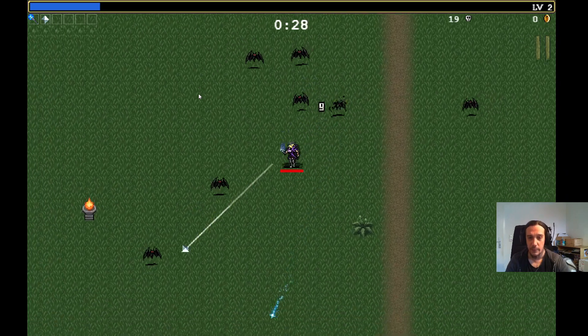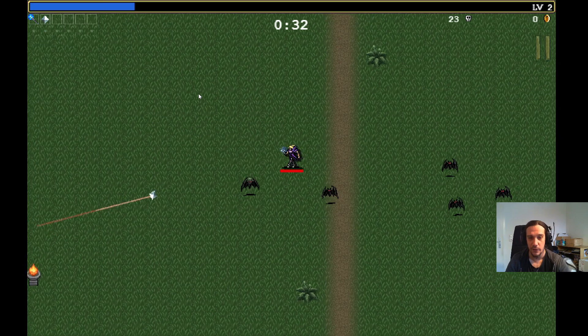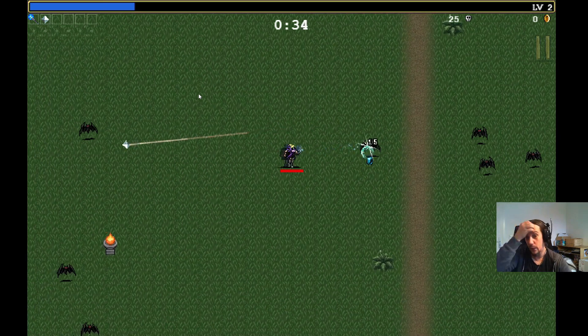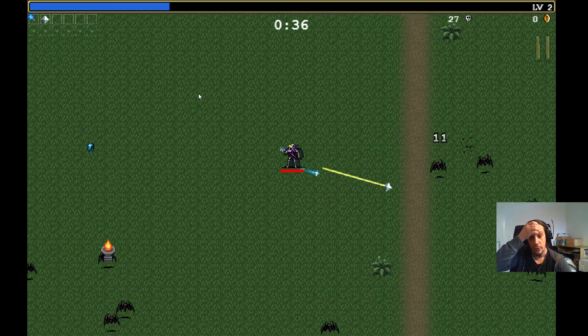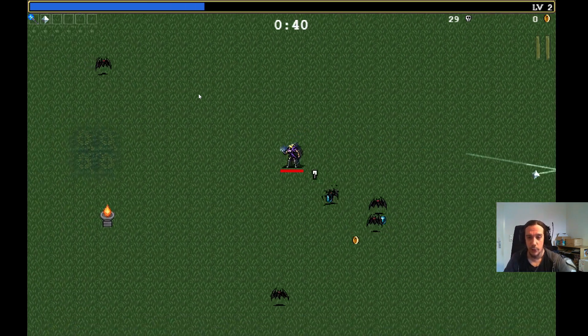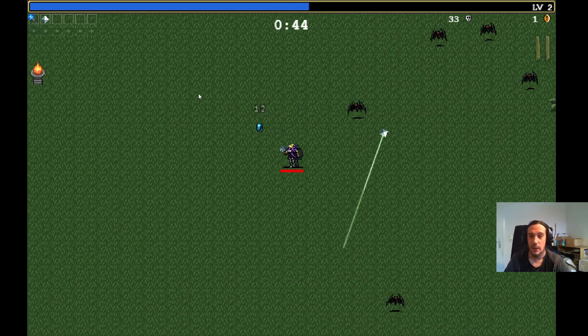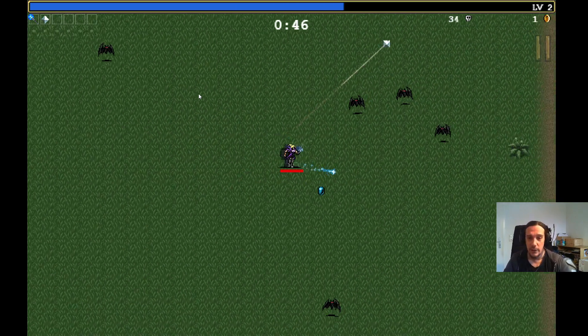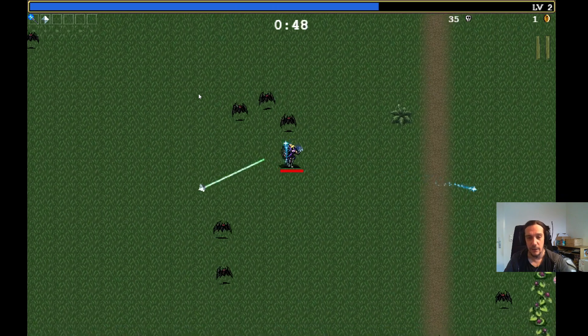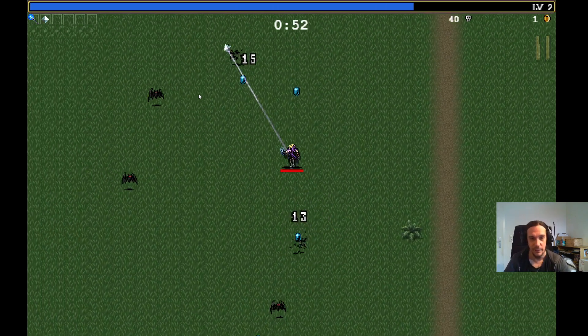You have slots for active items that automatically fire — I'm not pressing any other buttons except WASD to move my character. You also get passive items that upgrade the behavior of your weapons: more projectiles, faster projectiles, longer lasting projectiles, more damage — you name it. There's a really big amount of things in there, and this game is a wonderful survival hell to begin with.